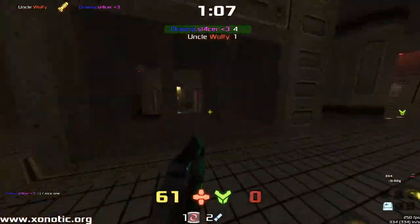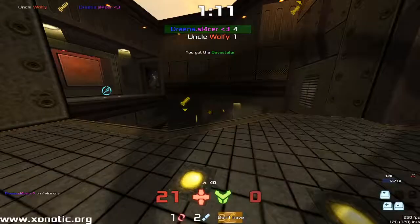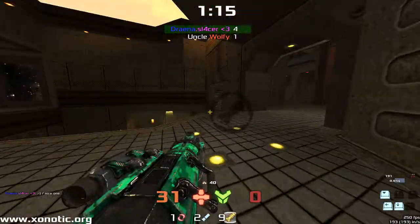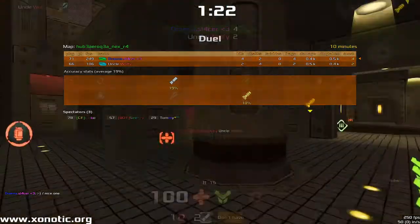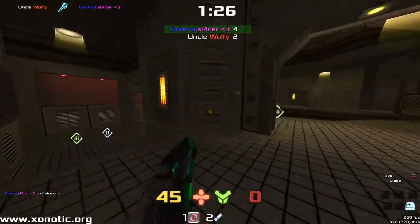Wolfy's going to find the Mega Health. Drainer now a little bit low, needing to find a bit more health — needs to stack up. You've got to be very careful around here. There are enough teleporters that someone can come from any direction, and especially in this game with the blaster, you can just fly right up to the top of it.